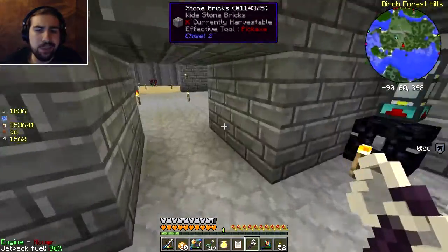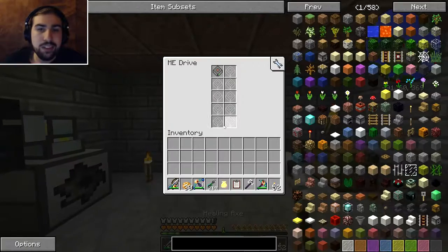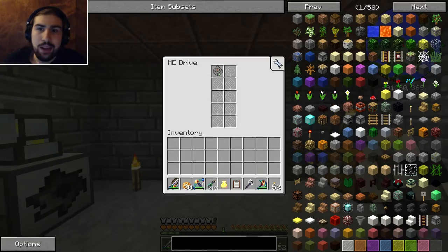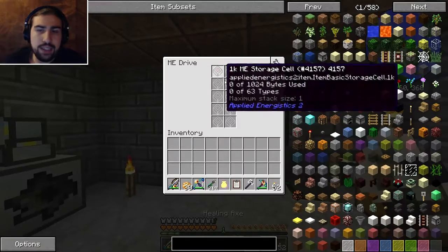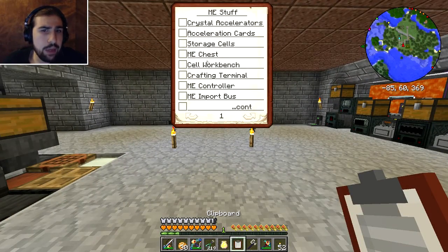I did also charge up a lot of stuff. I also need to make storage cells - the stuff that goes in the drive. I only have one 1k and I need a lot more if I want to fit my entire chest of stuff into a few of these. In addition to that, an ME chest and a cell workbench will allow me to manage the storage cells a bit better. The drive holds things called cells inside it. The cell workbench will allow me to better manage both.